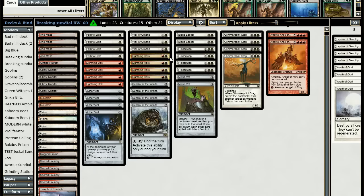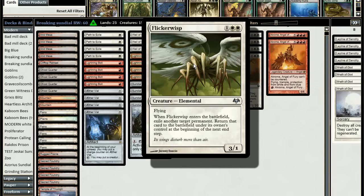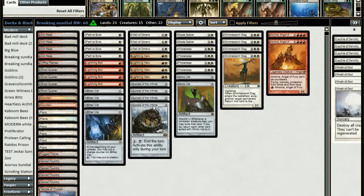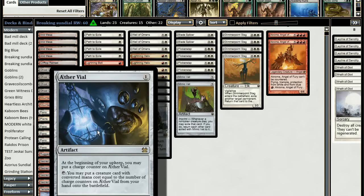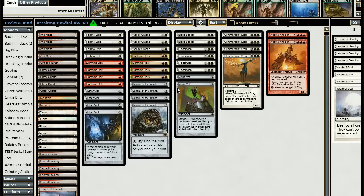Sundial combos with Flickerwisp and Glimmerpoint Stag, which are essentially the same card — Flickerwisp is a flyer and cheaper, Glimmerpoint Stag has vigilance. Both exile another target permanent when they enter the battlefield and return it at the beginning of the next end step. That return trigger only happens once, so when it tries to trigger you just end your turn and the exiled permanent never comes back. Because this is mana-intensive, I also have Aether Vial, which gives you mana efficiency — you can Vial in Flickerwisp and end the turn at the right moment.